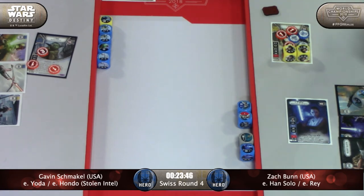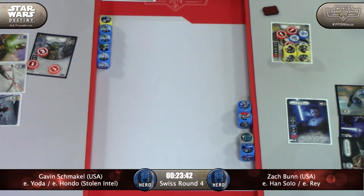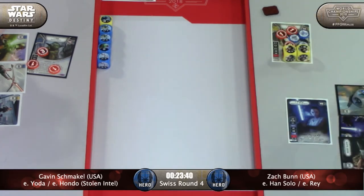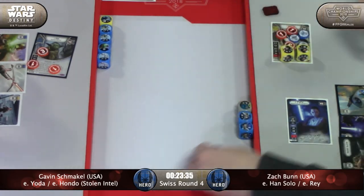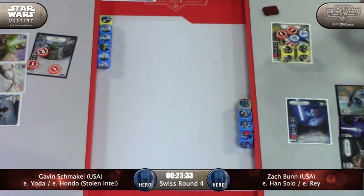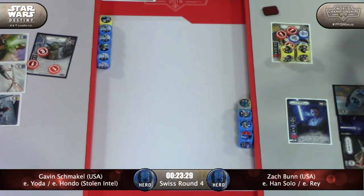You can focus to the Light Bow special - that would help, but still nowhere near killing Han. Zach's still got the cash to do that damage. He also has two Force Illusions and an Entangle in hand. Zach's got options there.